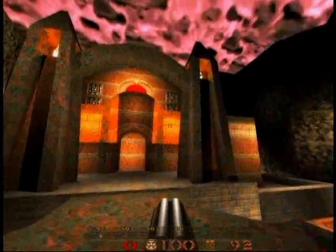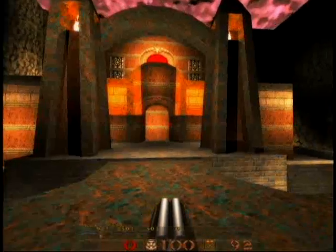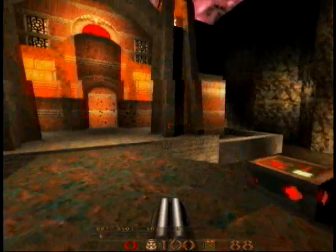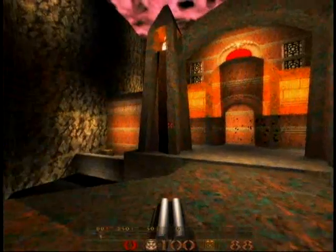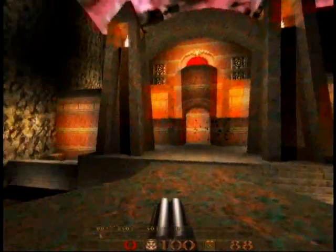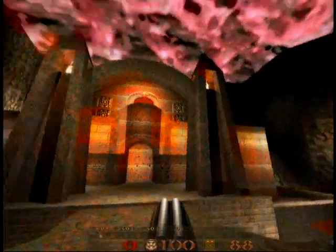If you do the same thing but at point-blank range — you have to be at point-blank — it does quadruple damage. But it shoots a lot slower. If you're not at point-blank, it's pretty much like a regular shotgun. So these are two very different weapons. This one can do criticals at a medium distance, and this one does criticals up close. It's much more economical, but you have to put yourself in grave danger whenever you want to use it.